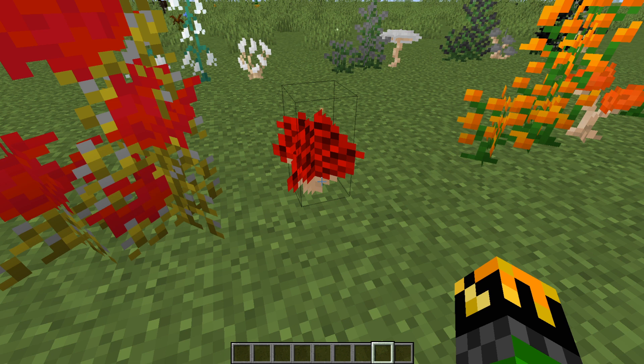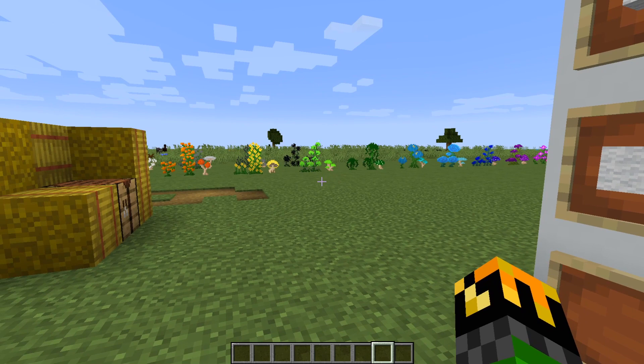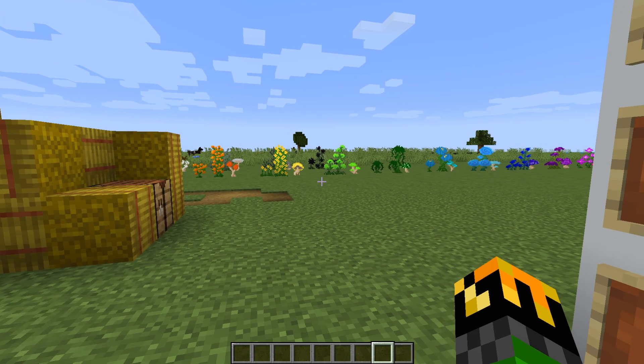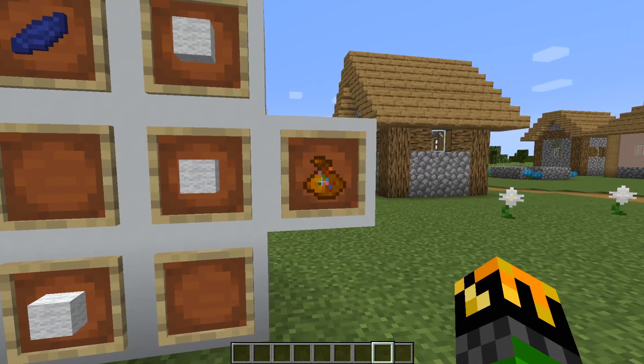So in any crafting recipe where I mention you need a specific amount of petals, you can also use shimmering shrooms as substitutes. While you're out hunting for flowers and collecting all the different types, they can take up some precious inventory space. To save room, you can craft the flower pouch.